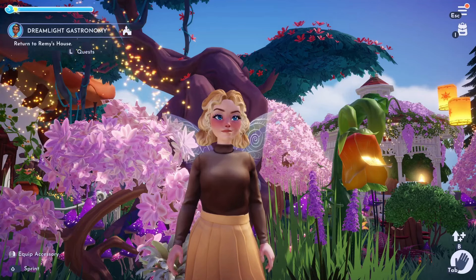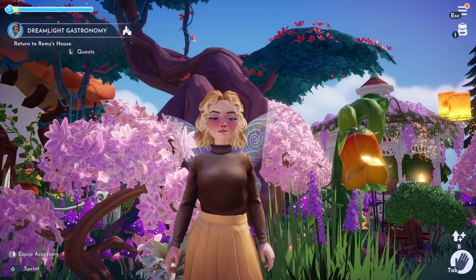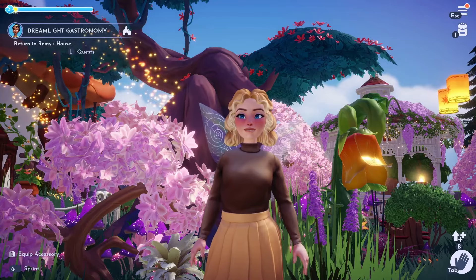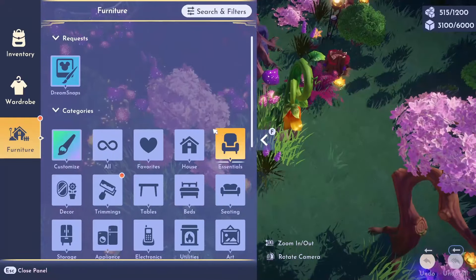There were a few items that you could only get through a special method, but you can now get two of them very easily — they have been added back into the regular menu. So if we go into Furniture,